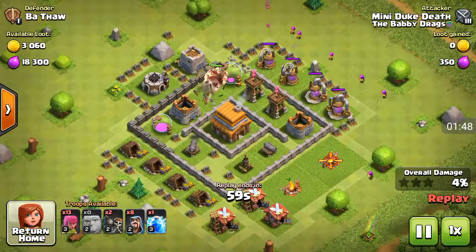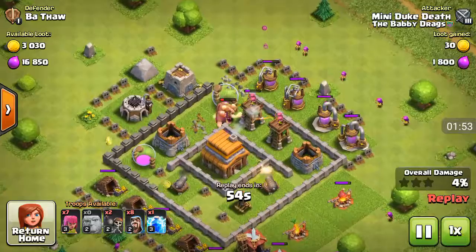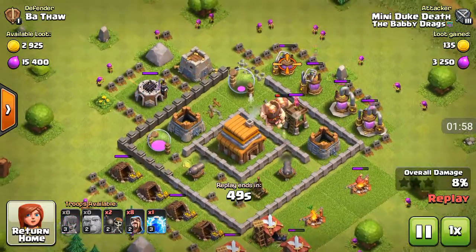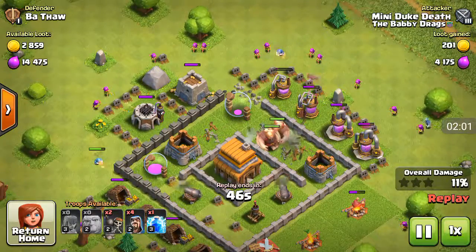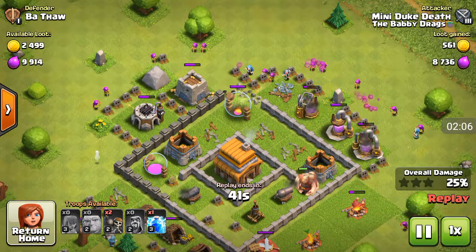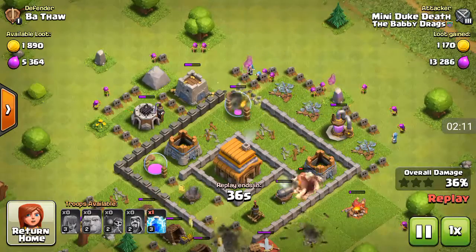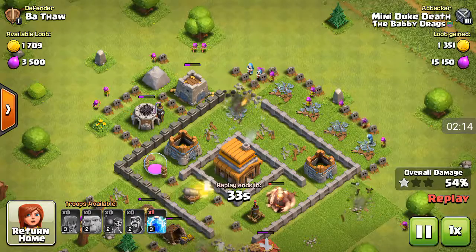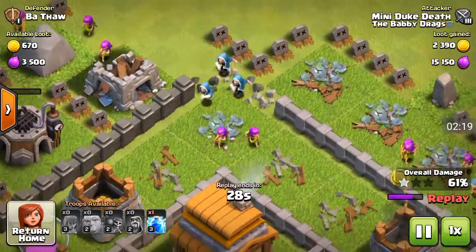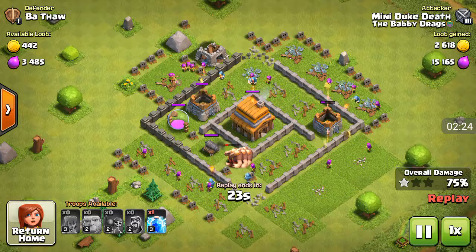You just spread out your archers so you can get all the other stuff in. At this level you don't really need a funnel too much. A funnel is where you take out the surrounding structures so then the kill squad — like the wizards — will go into the base and take out everything else inside.